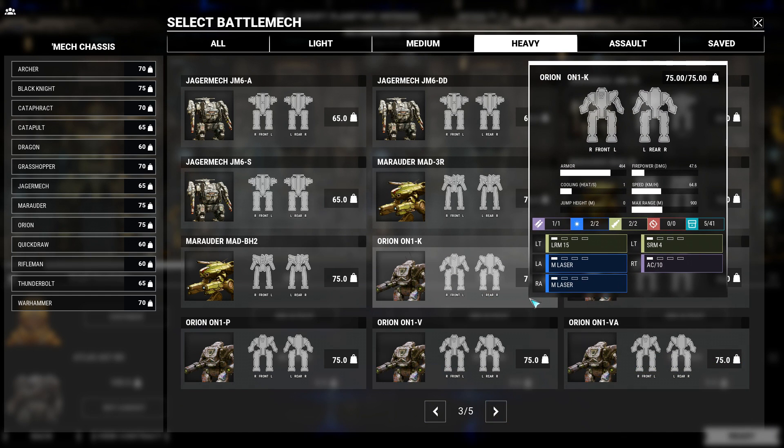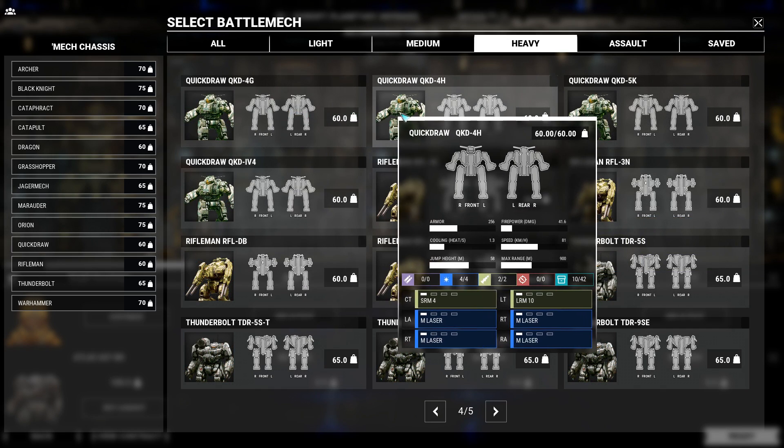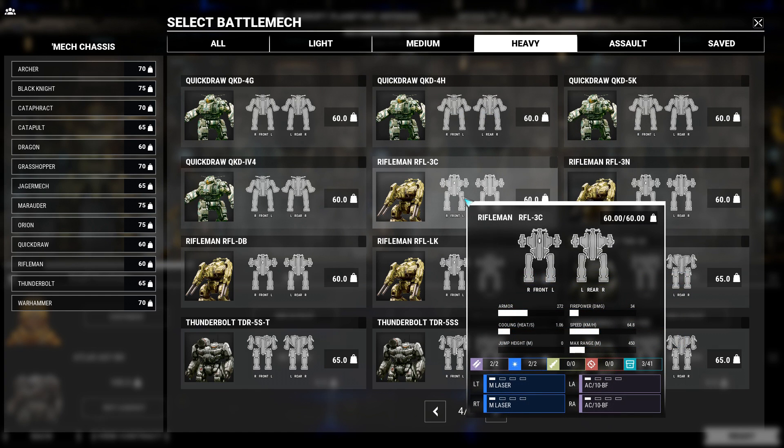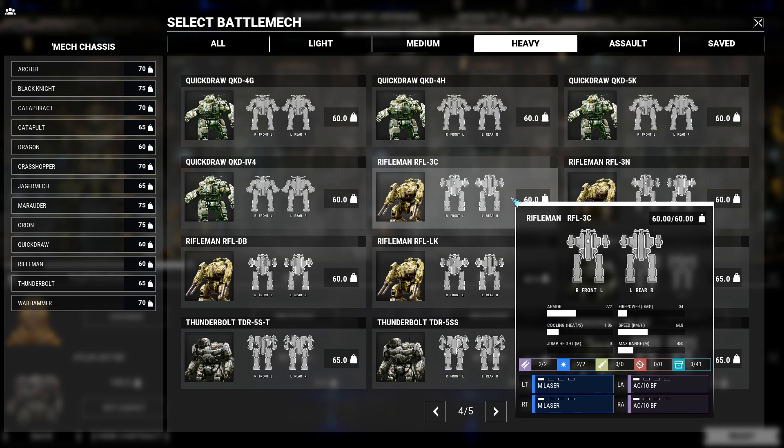While the Orion will be able to carry a wide assortment of hard points, many are in the arms. The Quickdraw is a fast heavy mech, but is typically an energy boat. The Rifleman is just a lighter Jaeger mech with the same drawbacks.